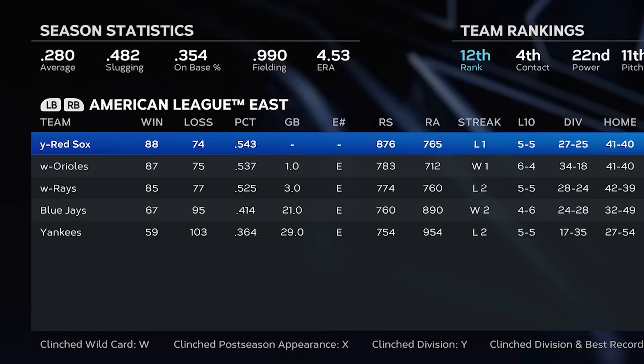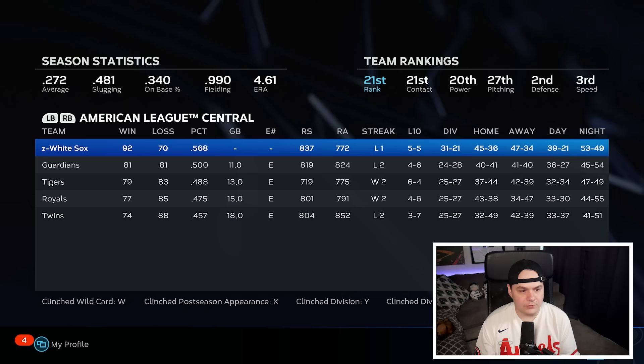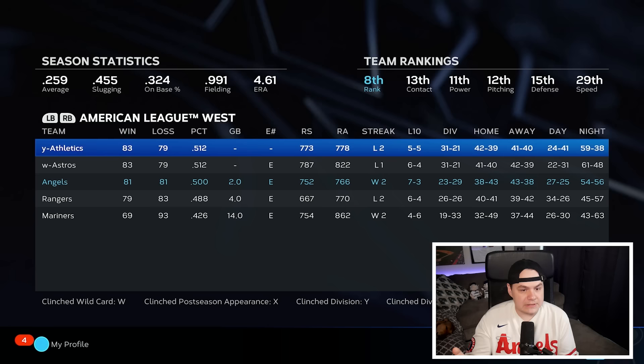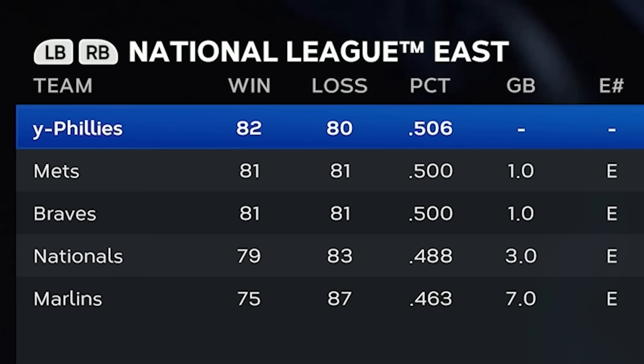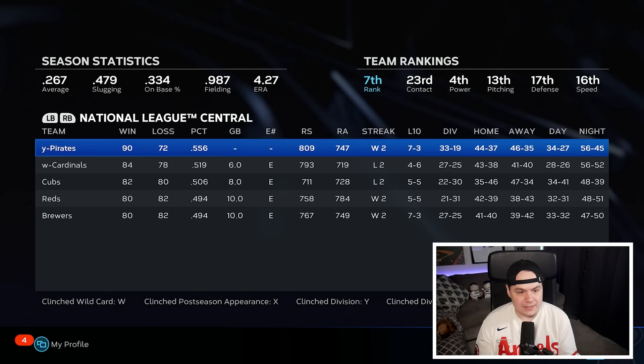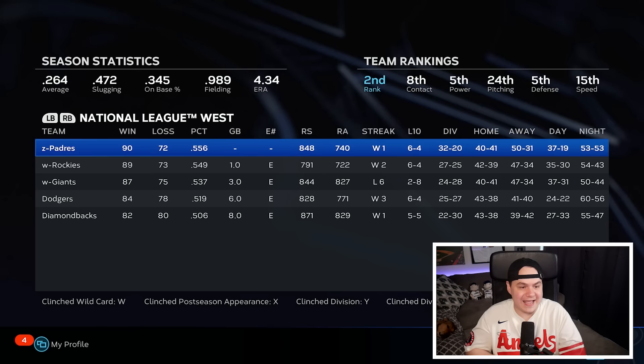The season is over. The Red Sox win the AL East by one game, with the Orioles and Rays making the wild card. The White Sox ran away with the Central. The A's beat out the Astros for the division despite the same record. In the National League, the Phillies beat the Mets by one game — the Mets didn't make the postseason. The Pirates won the NL Central with the Cardinals getting a wild card. Three teams made it from the NL West: the Padres, the Rockies, and the Giants.